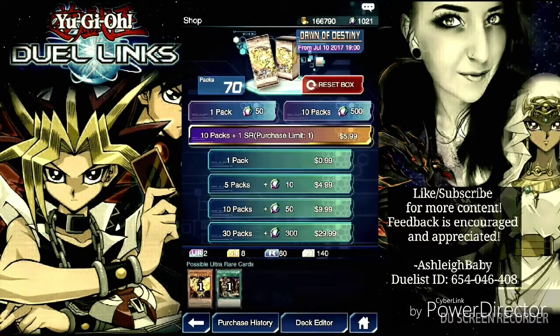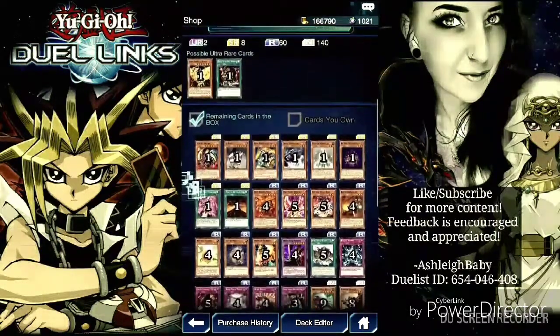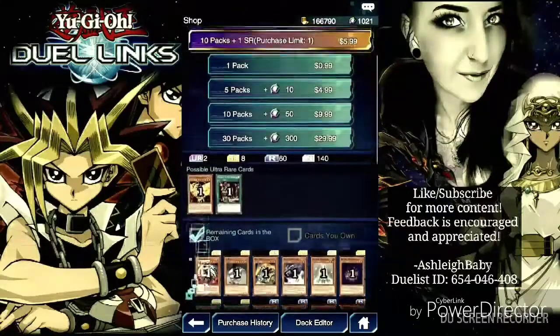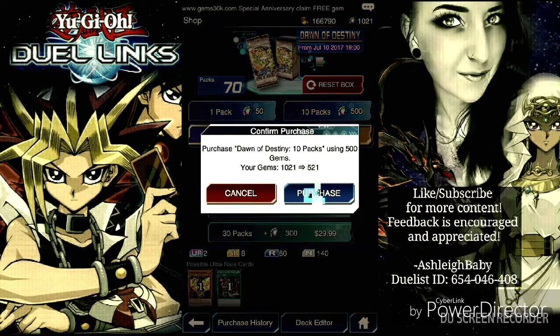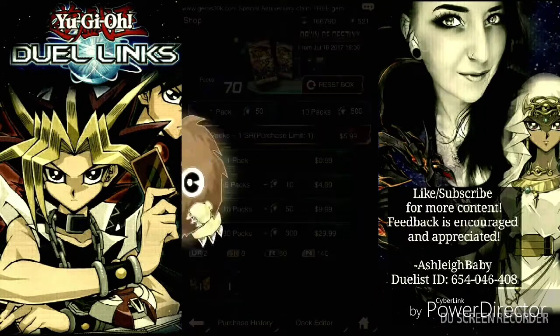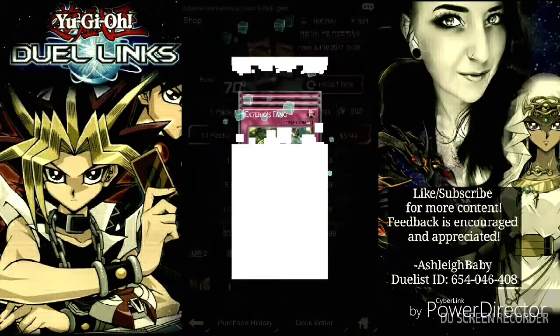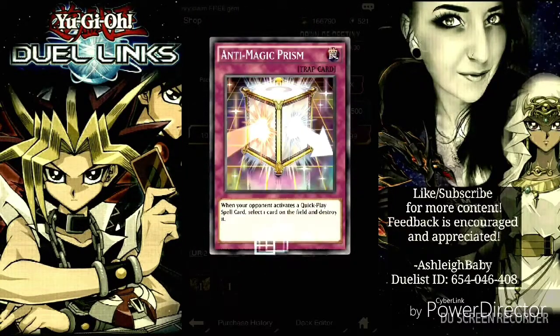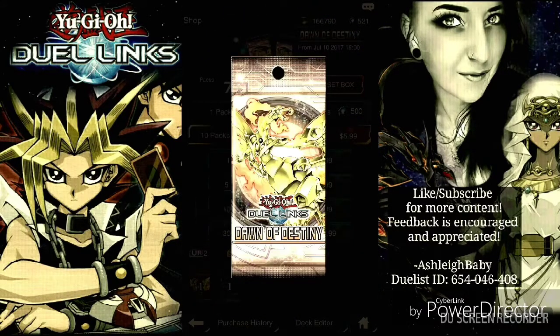Alright, here we are at the Dawn of Destiny box. As you can see I still have quite a bit I can pull from. Hopefully I will get some of those cards if I'm lucky enough. I've already used 500 of my gems and didn't get anything exciting, so I'm going to try again and see if I get anything worthy. Oh, little fluffy things — I always like it when it does that. Sometimes I get lucky and I get a rare, which is not great but I'll take it.